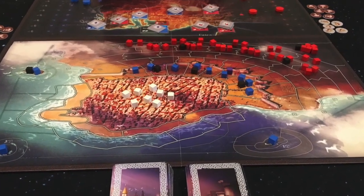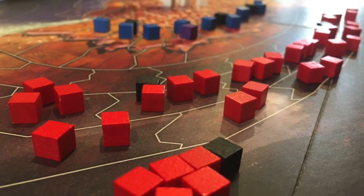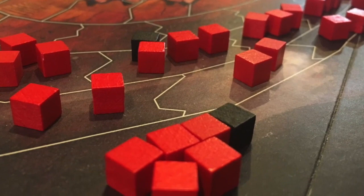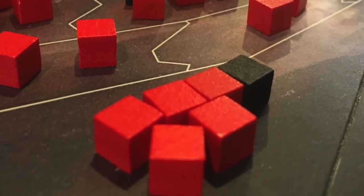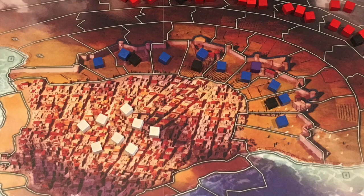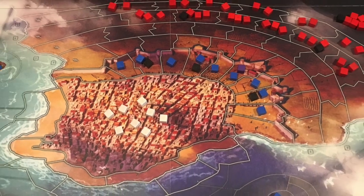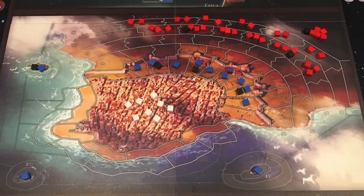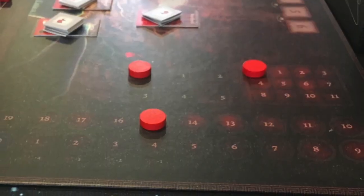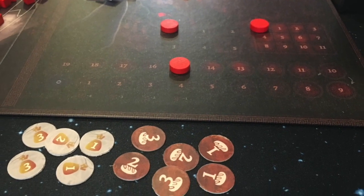The board is set up with units automatically placed in specific areas. The Imperial player, or the Red player, will start with 30 units and 2 cannons on the map, with 5 units and 1 cannon placed in the camp. The Insurgent player, or the Blue player, will start with 9 units, with each island having an additional one, 4 cannons, and 8 civilians within the city. Players will start with a set number of morale, money, supplies, population, and plea for funds or help.